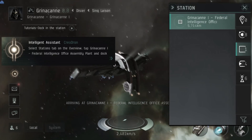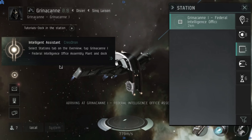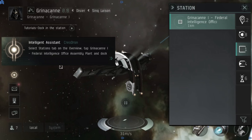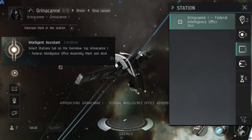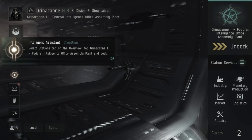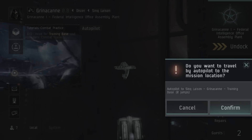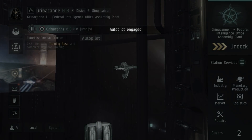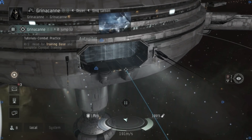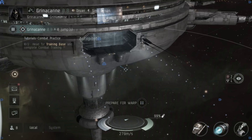LowSec has similar engagement rules to LowSec in EVE where you can't really engage people outside stations or gates because there are sentry guns protecting them, and you will lose security status if you engage a player in LowSec. Once we've docked in the station we'll be told to undock again and go to a combat tutorial site. Autopilot in EVE Echoes is actually much better than in EVE Online — you travel to 0, not to 10km like in EVE, so you travel at the exact same speed as manually travelling. It's always worth using autopilot to get from A to B in EVE Echoes.